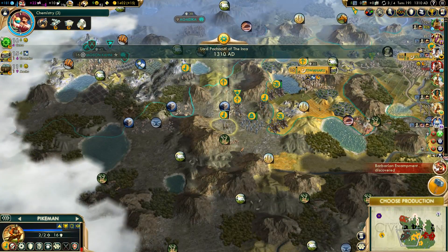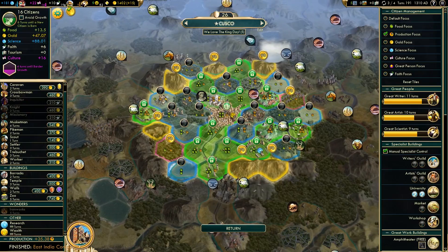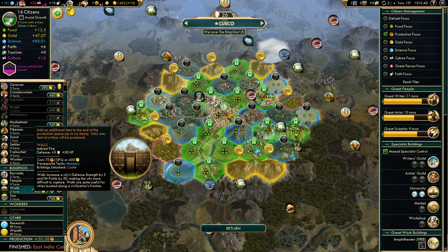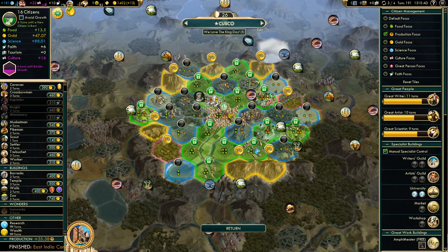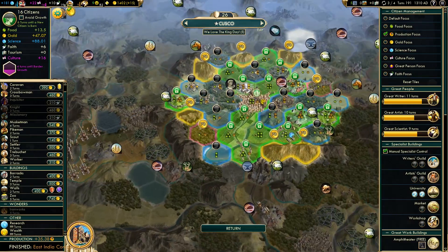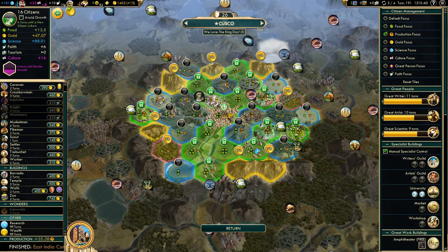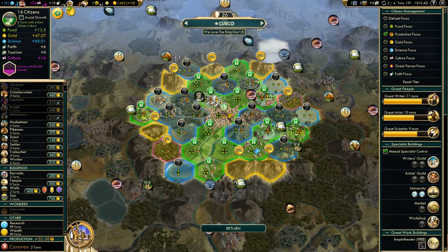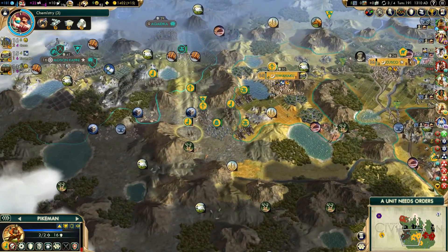We went into a barbarian camp. What happened to our gold? We need to research some things so we can get better buildings. Let's get a caravan — we need the money.